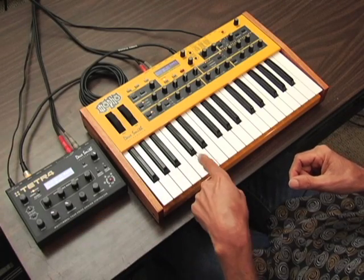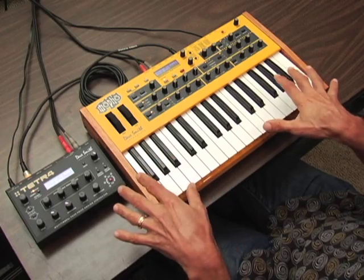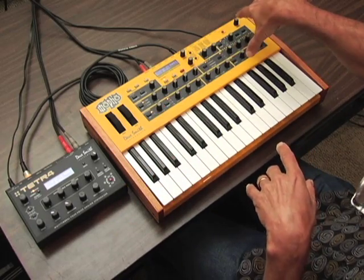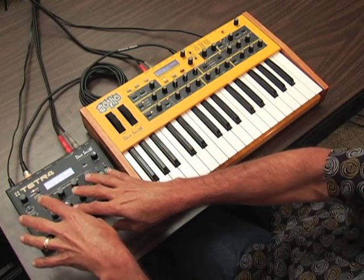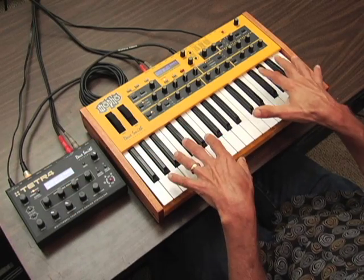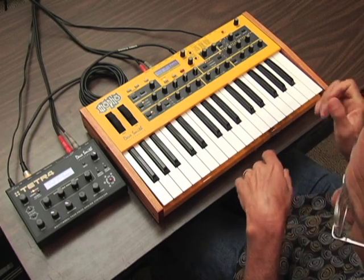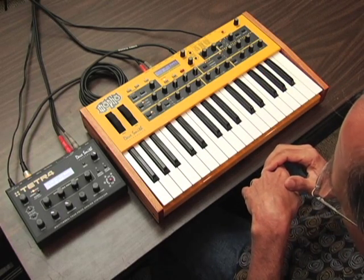Here, we have a Tetra poly-chained to the MoFo keyboard. The voices are exactly the same, so you can play the same sounds and, better yet, you can do all the control from here without ever having to touch this. So we have four voices in this tiny little box and we have one voice in the MoFo keyboard, so that gives us five altogether, which is kind of a magical number for an analog synth.